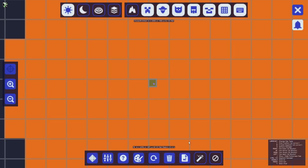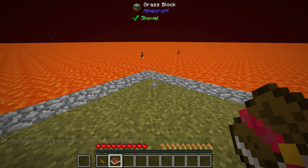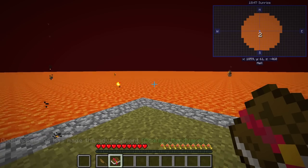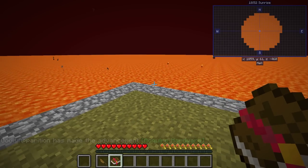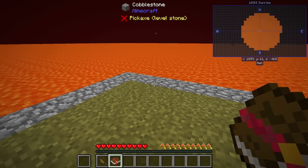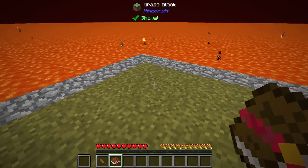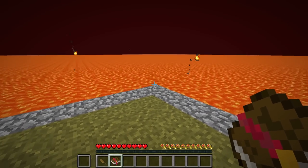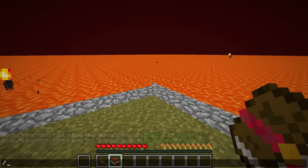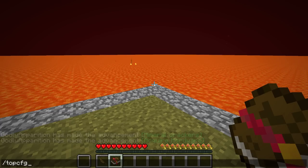I'm going to close this out. Instead of having a mini map — which we don't really need in this world — I can hit the backslash and it'll pull up a mini map that'll toggle anytime I really want one up in the top right, so I can see my coordinates and such. You may also notice that my information panel up at the top is in a different location than yours. What you can do is go into your chat and type 'topcfg'.